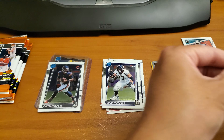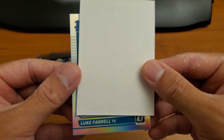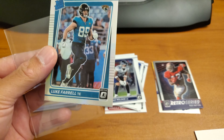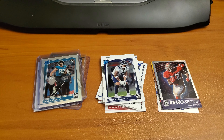Let's top load him. Let's see what this last one is — I'm so confused. Elijah Molden, or Holden, sorry. This was a Bo Jackson. Rated Rookie. Oh, Jags. Oh, come on. Could have been a lot better. Too bad that wasn't a Trevor Lawrence — that would have been dope. Alright, thanks for watching.